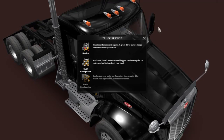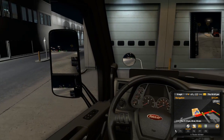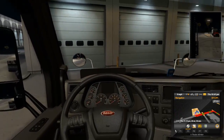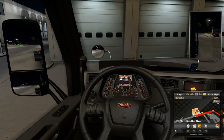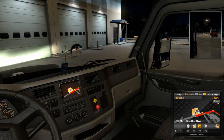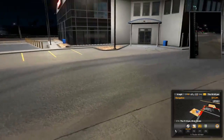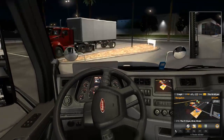We've got all our fancy mirrors now, which are definitely going to be handy for seeing down the side and making sure nobody's beside us. I like how the truck started up with the lights on. All the mirrors are functional — that's my biggest pet peeve about GTA, the mirrors aren't functional.